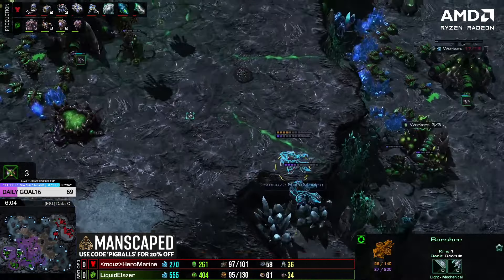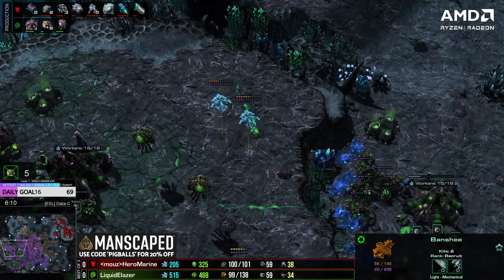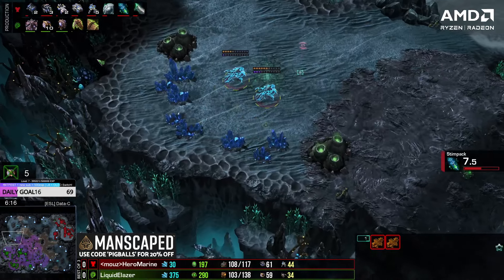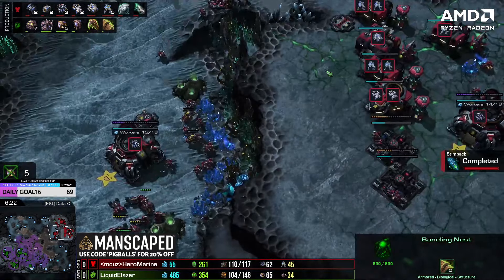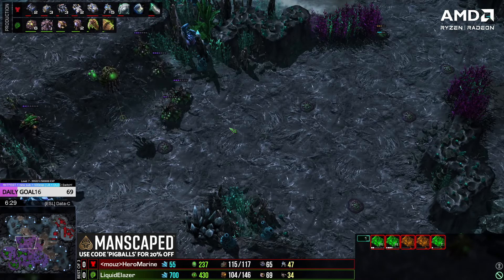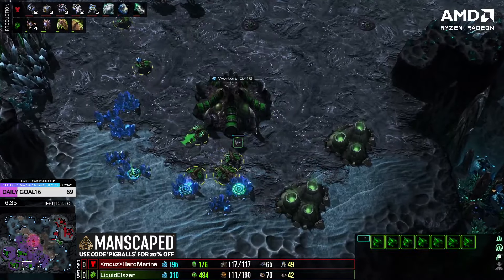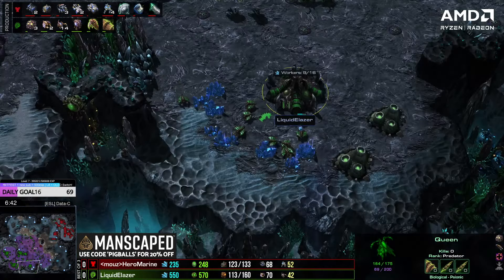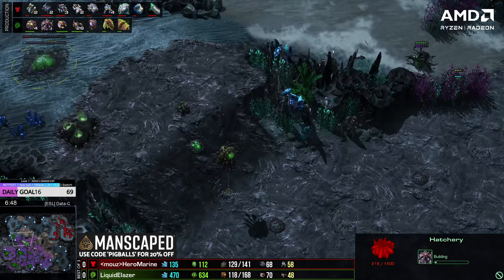Double evo is coming down pre-six minutes — good timings for Elazer. Three drones go down. He's only playing four gases, which tells me he might be wanting to play ultras, ling-bane into ultra. He could also go for hive and then three or four more gases into a lurker den — that would be the more standard style for Elazer. We haven't seen burrow yet. He's going one-one upgrades, bane speed. He hasn't started baneling speed yet though, and that is a bit of a misstep. Lots of hellions, five barracks going down behind this, engineering bays are on the way getting their upgrades too. Nine queens, 69 drones versus 65 workers.